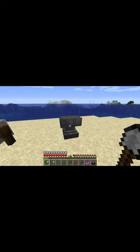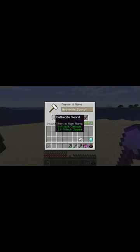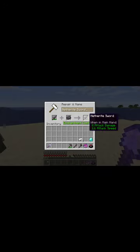Method 2: the anvil. It costs more to make, but it's much more effective at repairing tools. Like the grindstone, you can combine two items — though you can see it's going to cost me many levels in order to both repair this and keep the enchantment. Also, you don't need to combine two items in the anvil; you can put in the item plus one ingot of the same type to repair the damage.